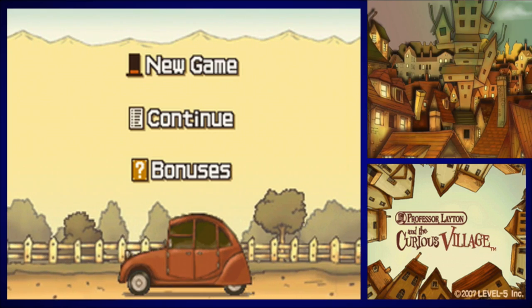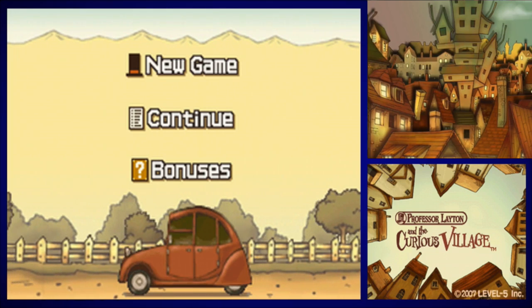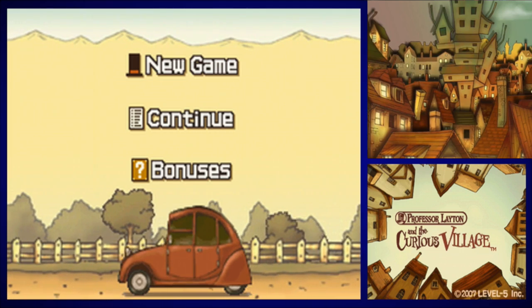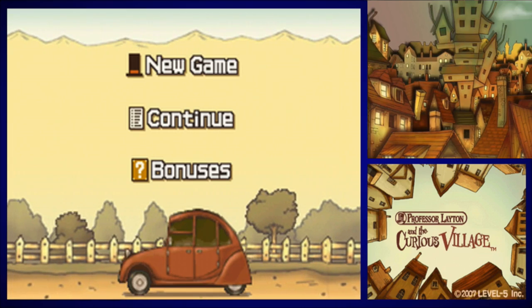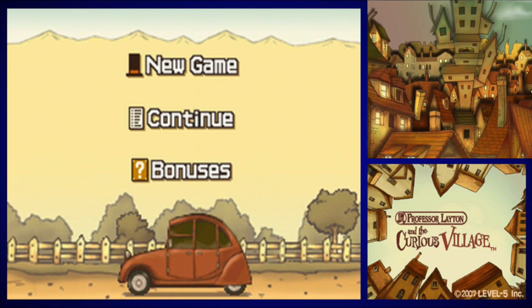We are here to finally show off our very first hidden door. For those of you who don't know, the hidden door is a series of super awesome bonus features accessible throughout the Professor Layton games. The way you access them is by simply playing through multiple games in the series. Throughout each game you are given certain passwords that are accessible throughout different games.